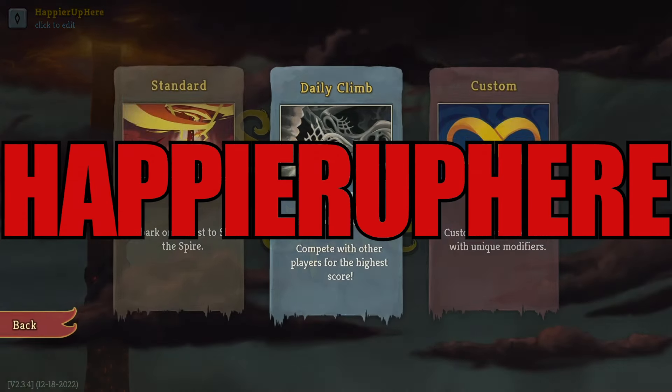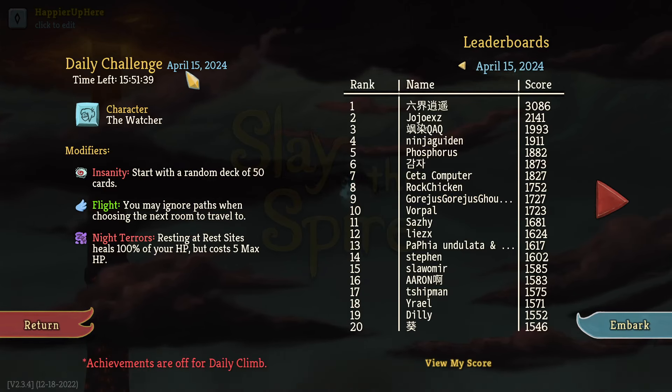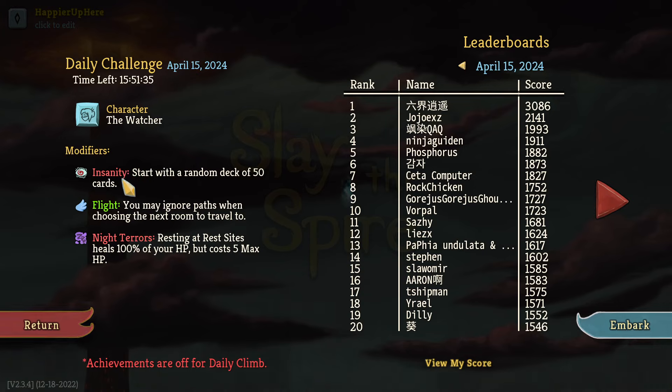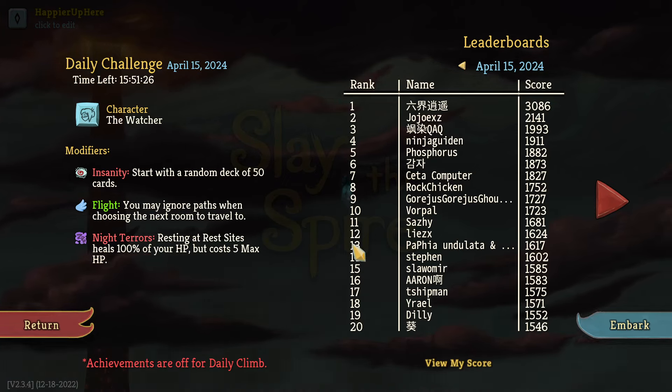Welcome to Slay the Spire! Playing the daily challenge for April 15th 2024 with the character the Watcher and the modifier Siren Insanity. Start with a random deck of 50 cards. Blight: you may ignore path, which is the next room to travel to. Night Terrors: resting at rest sites heals 100% of HP but costs 5 max HP.